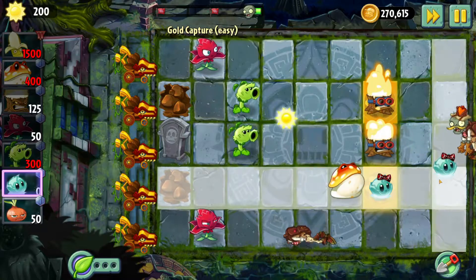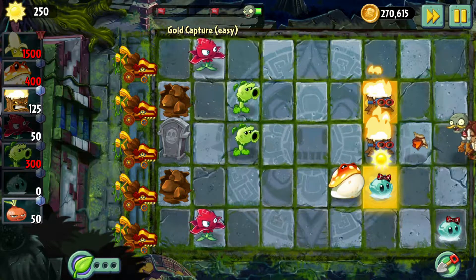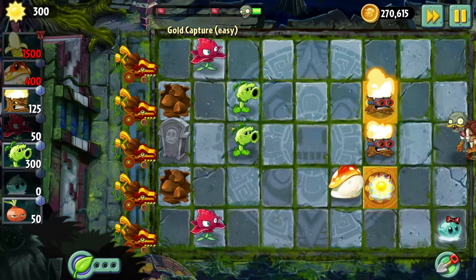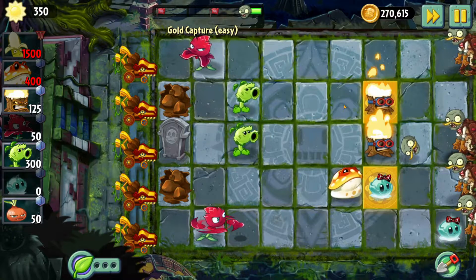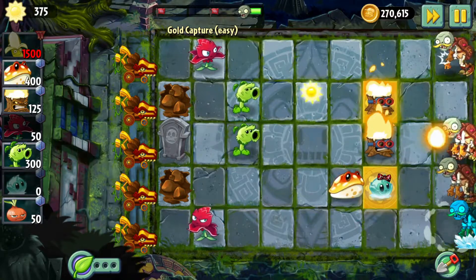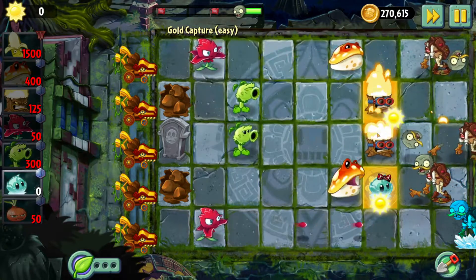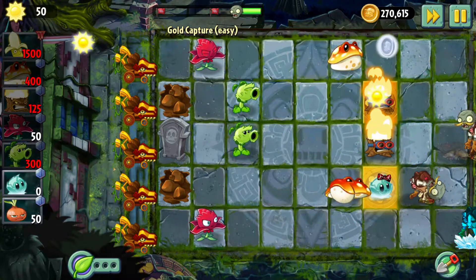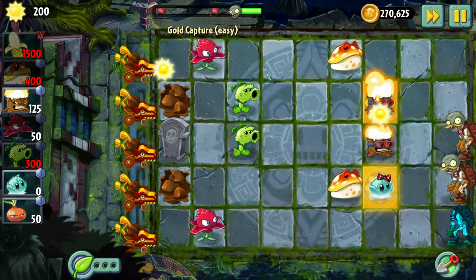Let's put Primal Pea there. And we'll freeze that guy - or no, I probably can Red Stinger kill the other guy. We'll put Red Stinger there for him. There we go. Torchwood is on the case now, so that row should be good for a while because that's quite a bit of damage. These gold tiles are giving me quite a bit of sun. I hope I can get more Toadstools out because I want to get sun going. They don't seem to gulp down the basic zombies - oh, he did just gulp down the bug zombie.